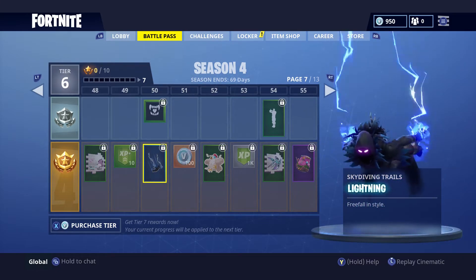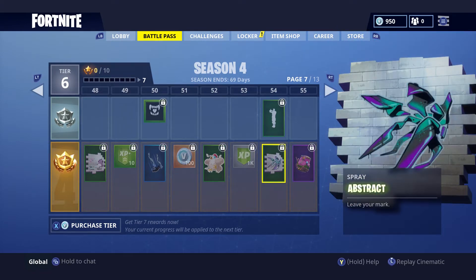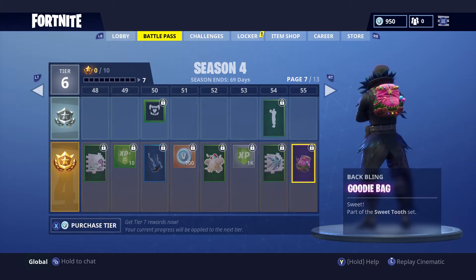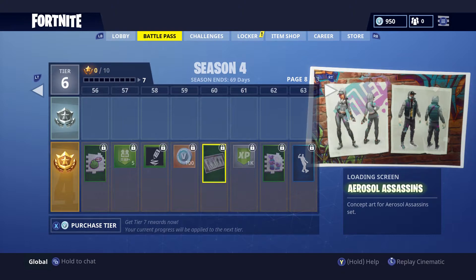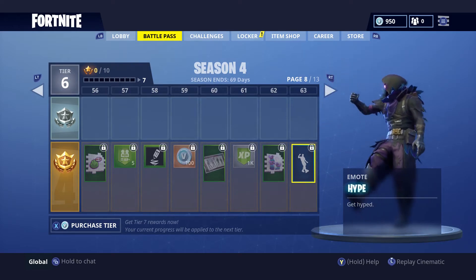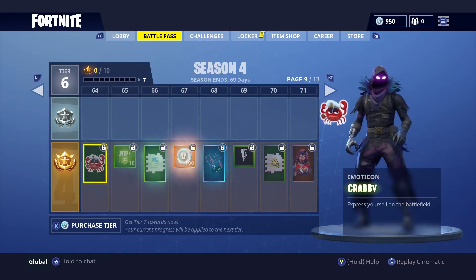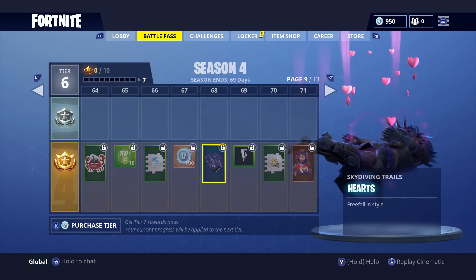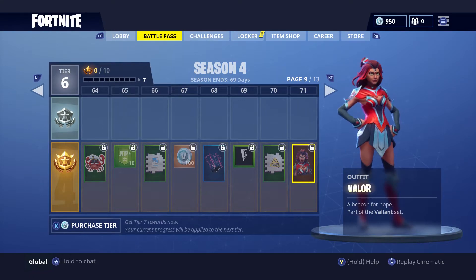We got another skydiving trail — lightning. I really like this one. Keep going — the Chicken emoji, the Abstract spray, the Respect emote, and the Goodie Bag from the Sweet Tooth set. Then the Do-It emote, more XP, V-Bucks, loading screens, and a bunch of llamas. Then — the Hype dance! I was actually talking about this dance with a friend of mine, so I'm glad it's in. At tier 64, we got Crabby and then the skydiving trail Hearts. Then the Valor outfit — there it is, the skin that matches the glider and pickaxe we saw. Full set, no back bling though.